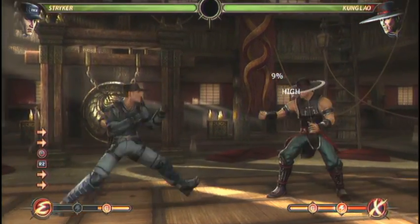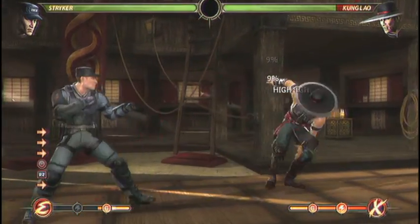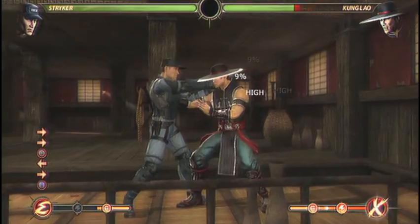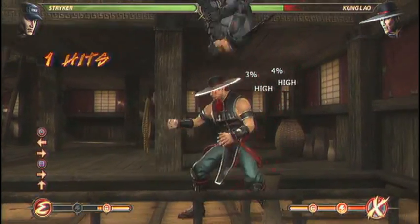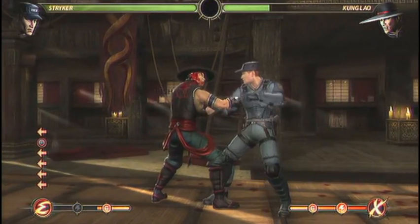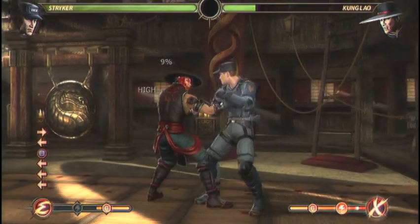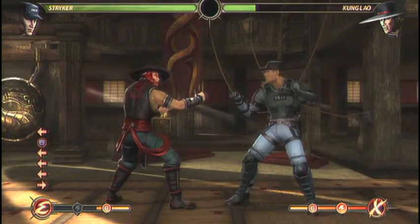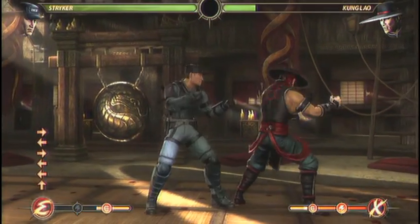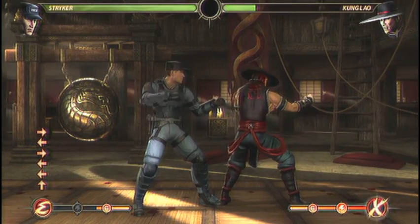I feel like Stryker's most important normal is standing 4. As you can see, you can just dash in and poke with this. It's really safe — it comes out in 8 frames — and you can cancel it to gunshot to get a mixup afterwards, which is really, really good. It gives you this little stagger. It doesn't give you a true safe jump, but if you cancel to gunshot, you do get a good mixup afterwards. Depending on the range you're at, you have a few options, but we'll look at that in the combo section.